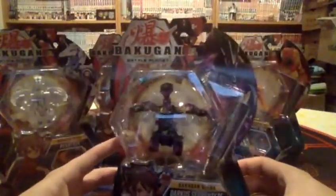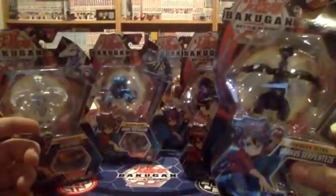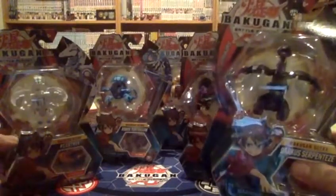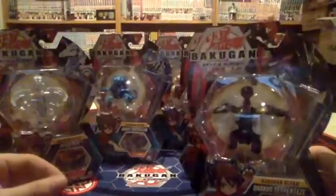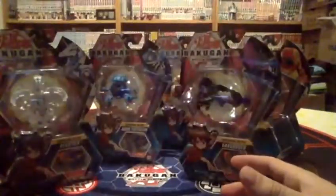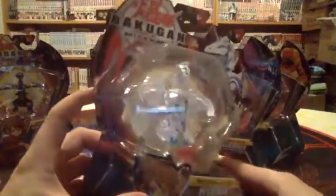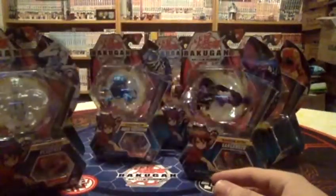First up we have the Darkest Serpentise Ultra — super excited to have this guy, I almost missed him. I found all of them at once. I was filling my arms up because I had to make sure I got them. I put them into a Bakugan stadium so I could carry them. It all started with the Pegatrix Ultra — that was the first one I saw that clicked in my mind that this is Wave Four.